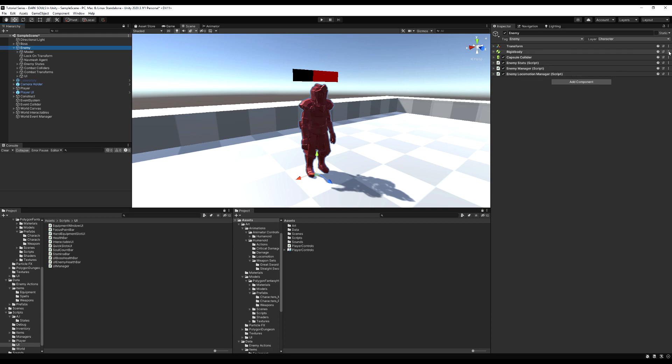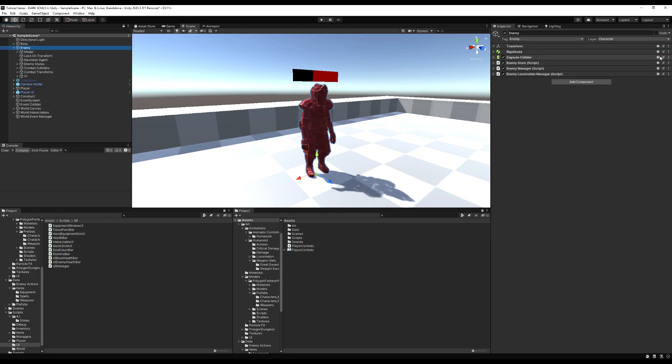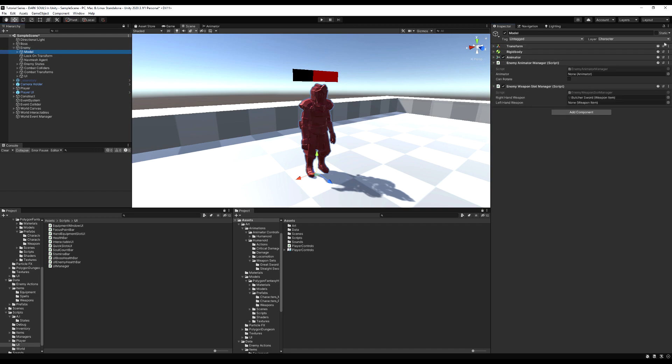Same concept as last time: we're going to take these from the parent game object and bring them down to the model, and paste them as new components. I'm just going to do that with the first couple and then do the rest off camera. You want to grab the rigidbody and capsule collider, copy component, and all the scripts, right-click and click paste component as new, and then sort them as you please.